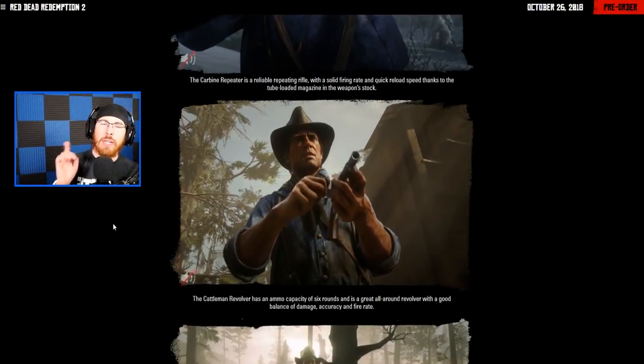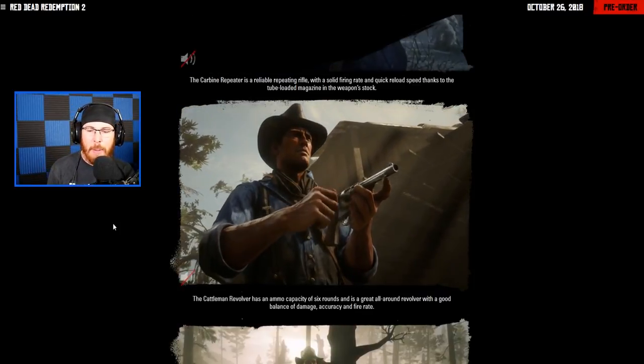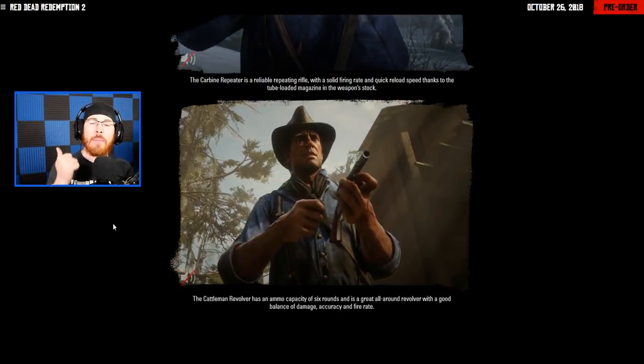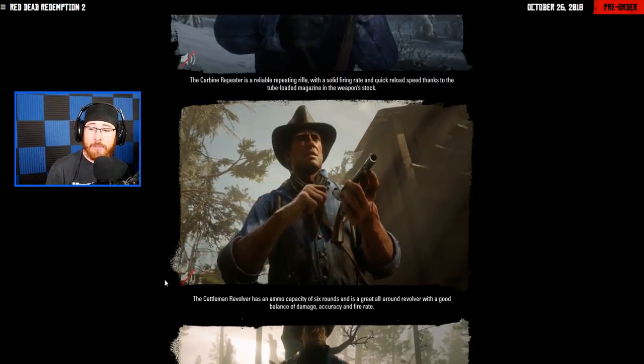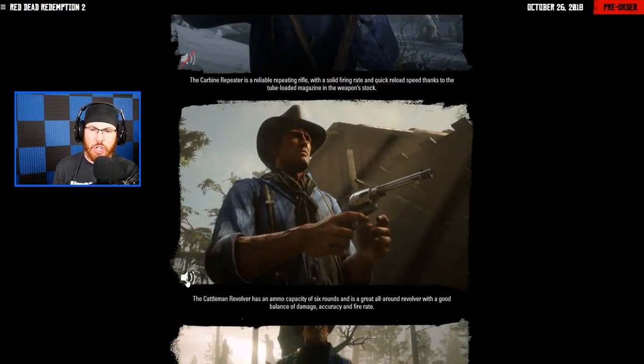Next, the Cattleman Revolver — we talked about this one earlier. It has an ammo capacity of six rounds and is a great all-around revolver with a good balance of damage, accuracy, and fire rate. Here's what it sounds like when it's reloaded. Sadly, there's no gameplay footage of the revolver being shot.